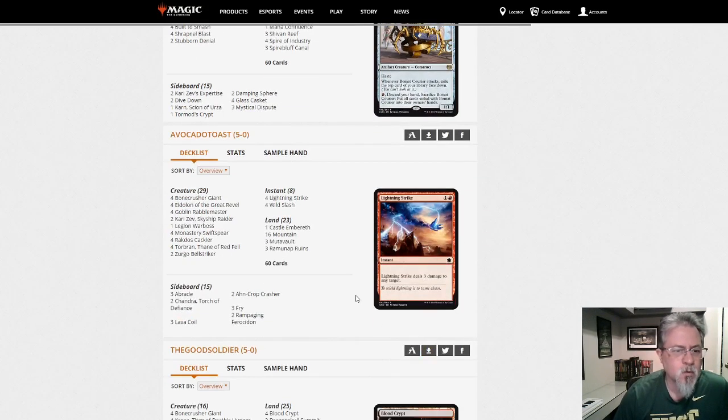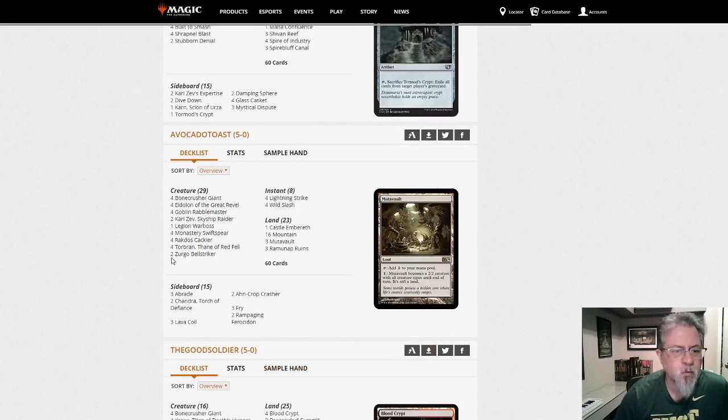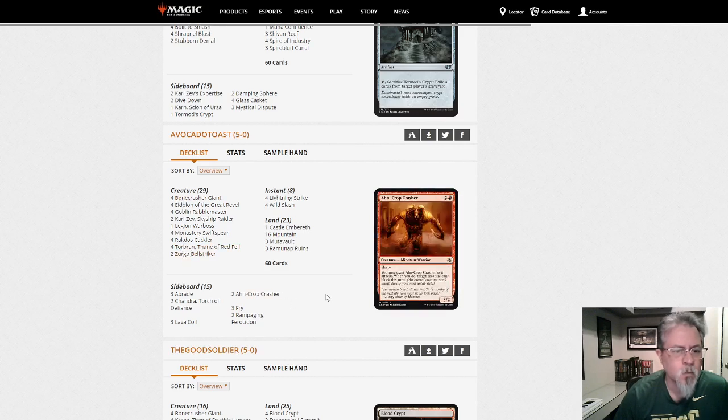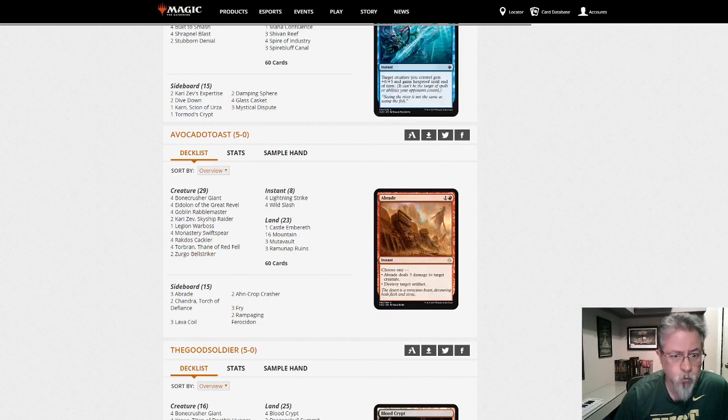Avocado Toast — I've seen this person around a lot. This is another red deck, more the Torbrandt low-to-the-ground style, not as big as some of the ones we saw earlier. Rakdos Cackler is a nice cool little addition. Bell Striker. If you want to get them dead fast and want fast matches, play this deck — you'll win or lose quickly.